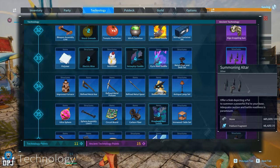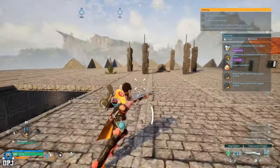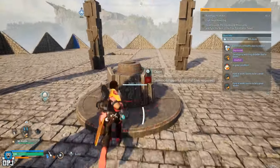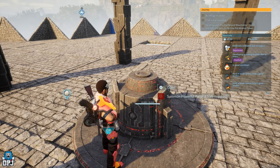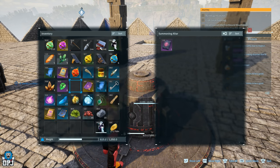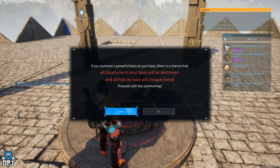That does come with a few complications. I wanted to try this out and because I have a few disposable bases I didn't really care about the risk of my base being destroyed — I actually wanted to see if it could happen. And it can, definitely. You summon this raid boss in your base, the boss is an absolute beast, and by the time the fight is over there's a good chance your base won't be there anymore. So keep this in mind — you'll need a workaround to avoid destroying your base every single time.